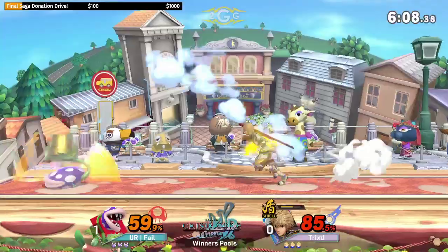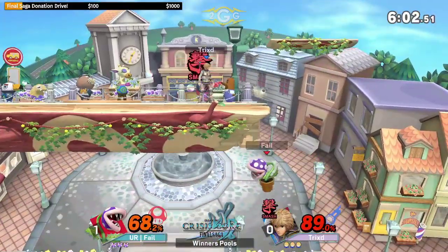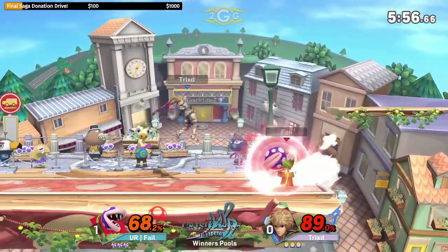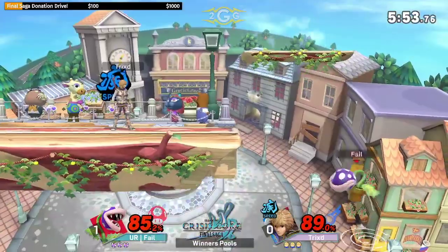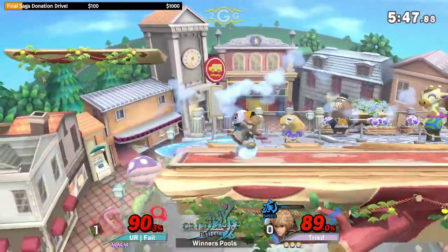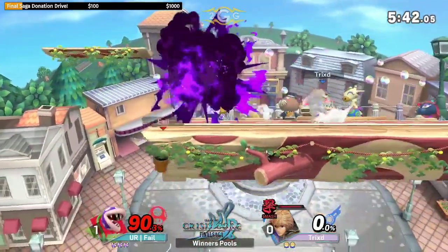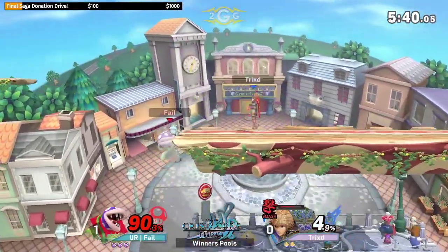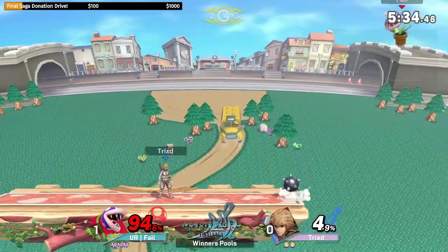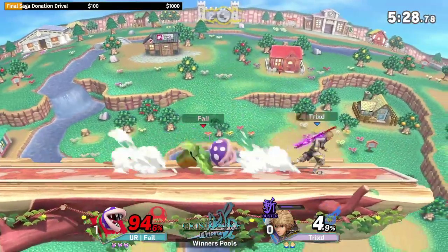Trixt was actually waiting for the spike ball to go back into the Piranha Plant before going for a punish — if he had grabbed earlier that would have been really bad. There's an opportunity to use the smash art to get a KO with Fail dashed into the corner, but Trixt just didn't pull the trigger. That could have been a kill. The down smash at the ledge was going to get punished with a back air. Smash art has run out and back to Buster — those lag spikes are very unfortunate.